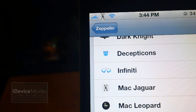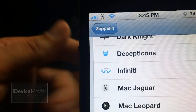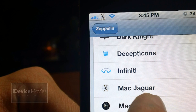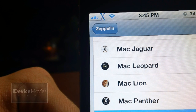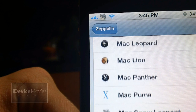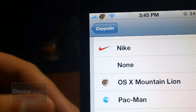Coming in at number seven is called Mac OSX 10.0 to 10.8 Logos for Zeppelin — just remember all the names will be in the description. First is Mac Jaguar, Mac Leopard, Mac Lion, Mac Panther, Mac Puma, Snow Leopard, Mac Tiger, and OSX Mountain Lion. And that is basically it.